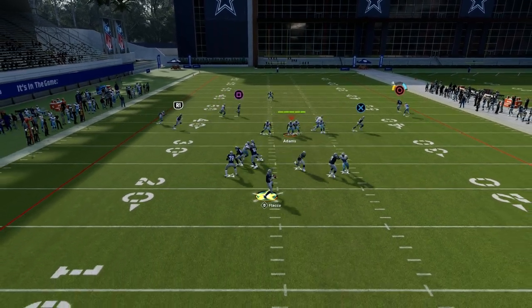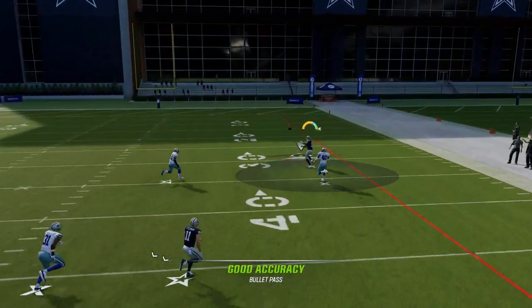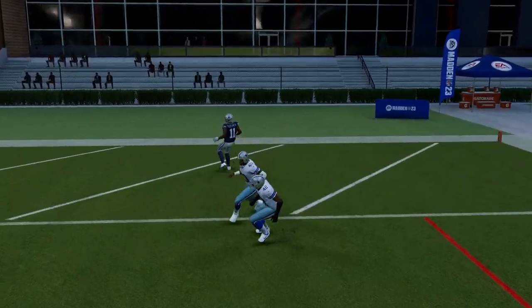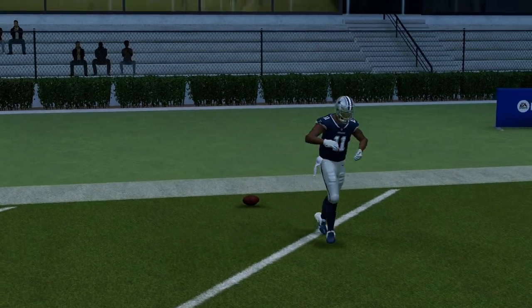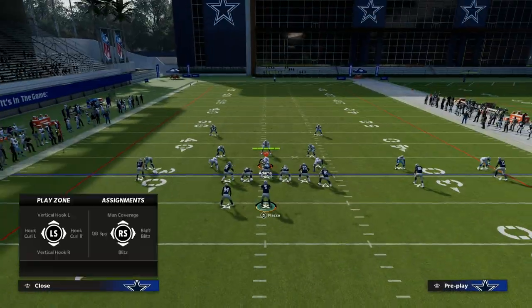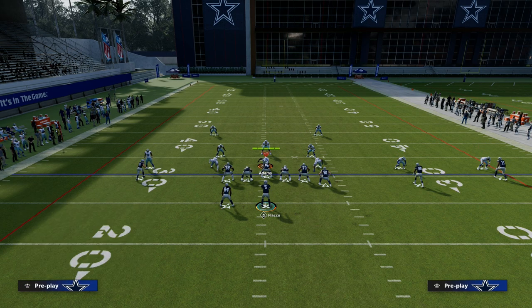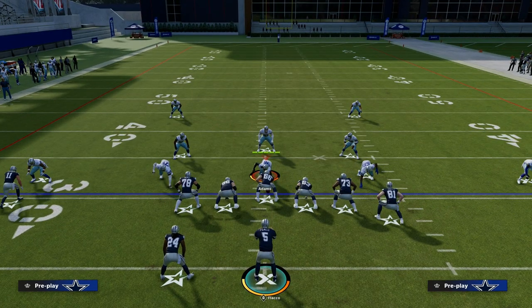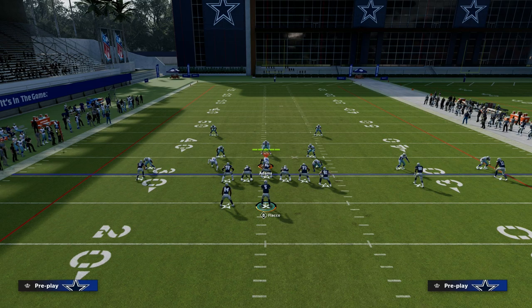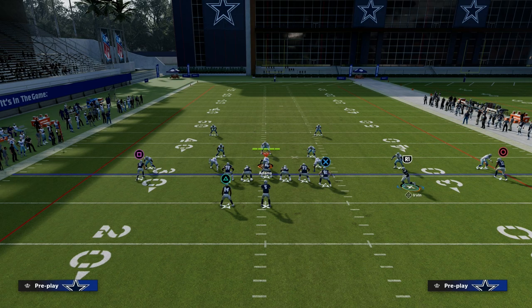Our first read is this deep fade or deep streak. Press man is actually becoming very popular post-patch. If they are playing press man coverage and you have the short-out elite ability, please do not hesitate to look at that deep bomb over the top. It is almost always open if you have short-out elite and they press and actually jam the receiver. If they don't jam the receiver, it might not be open, but if they do jam the receiver, that's definitely worth a look.